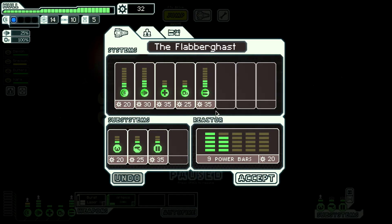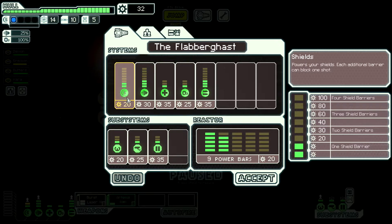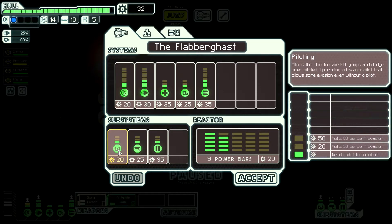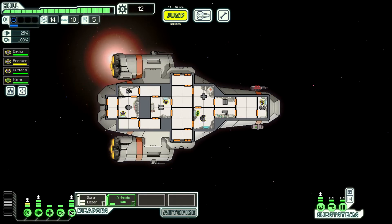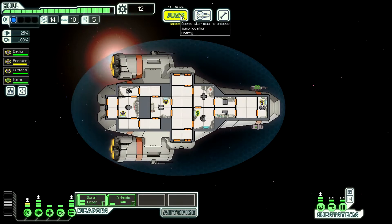Let's see what we can upgrade right now. I need 50 to get another shield barrier, so I'll wait on that. I can add one to piloting, and I can remove one power from shields because Kara's on it, which could be useful in another area. O2 will be useful, healing's gonna be useful — everything's gonna be useful, honestly. Let's go with autopilot for now. Make the jump to the next sector and go around the outside.